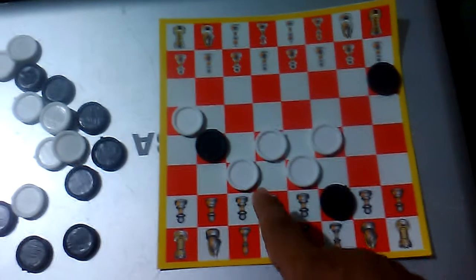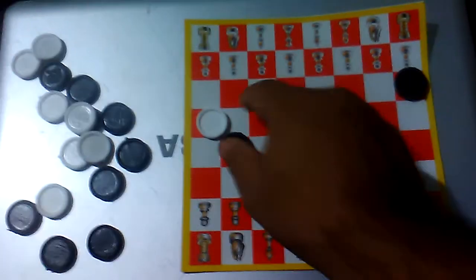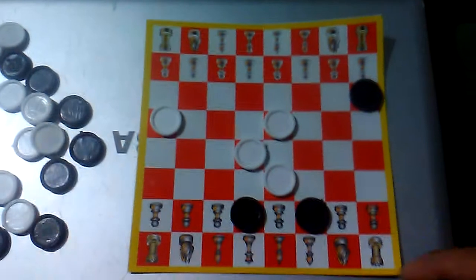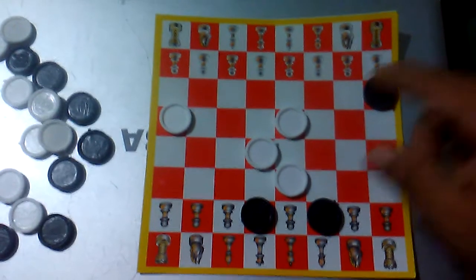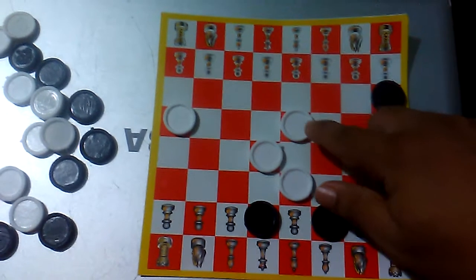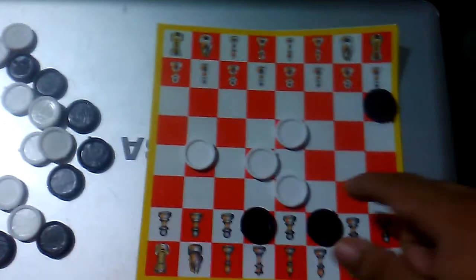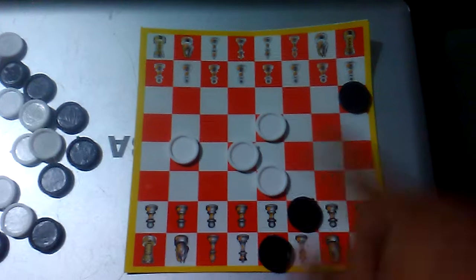He cannot move this — I am forcing him to stay like that. Now he can move this if he wants to, but I'm taking his piece. He still has some advantage in this case. As I jumped, he is next to move. He'll move like this — he can move his king right here if he wants to. There are many variations in this game.